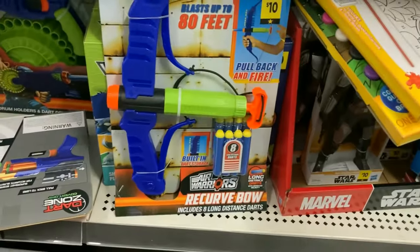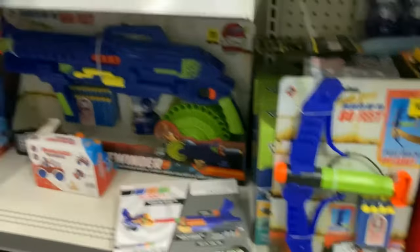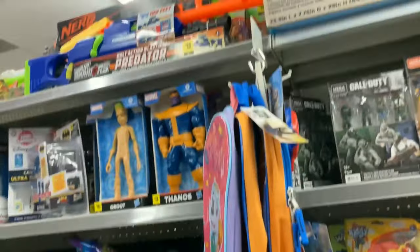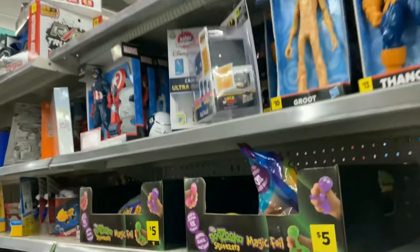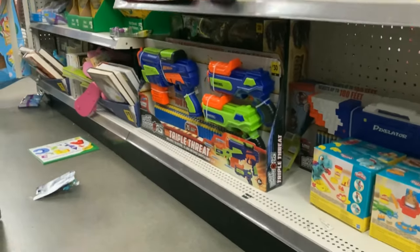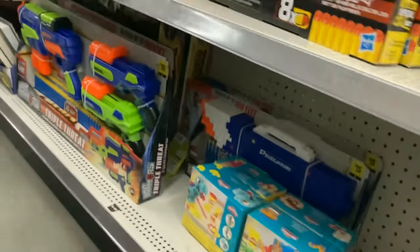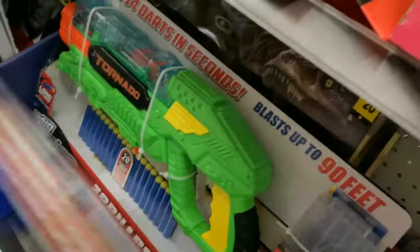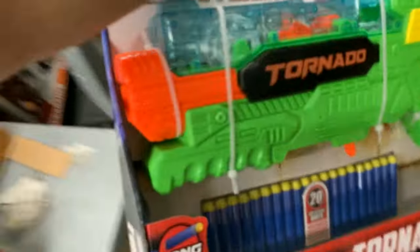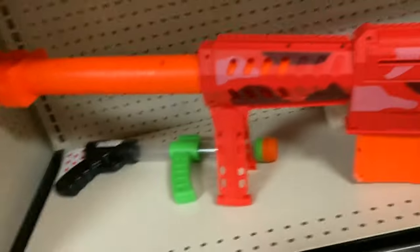Checking out a local Dollar General and I see one of these recurve bows from Buzzbee — I actually never seen that one, I usually see the slingshots. Looking through the shelves: new generation Predators up on the top shelf, more Alpha Strike things, some Storm Squads, a Pixelator, and a cool two-pack of Double Shots along with the Revolution. Then I see the Tornado, which I've definitely been looking for, so I grabbed that.